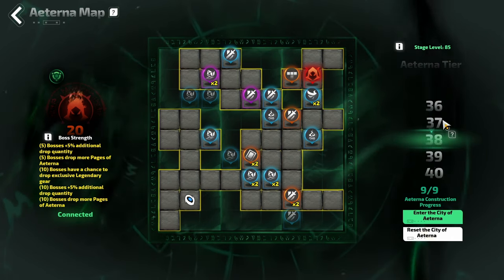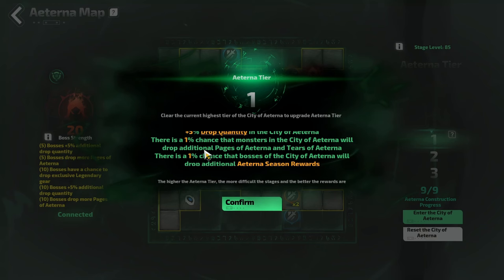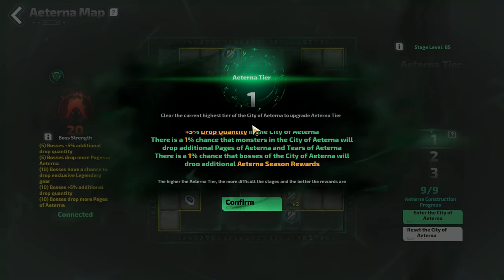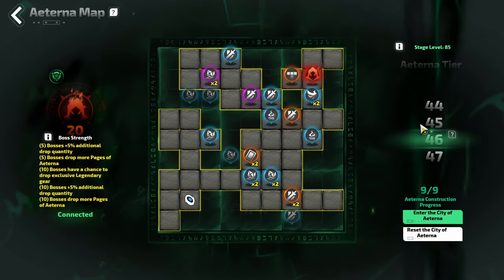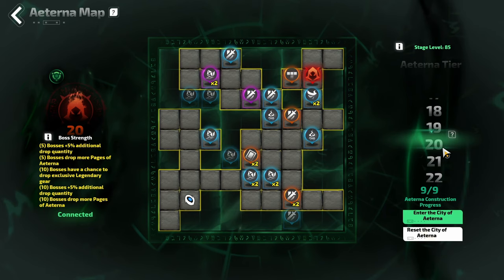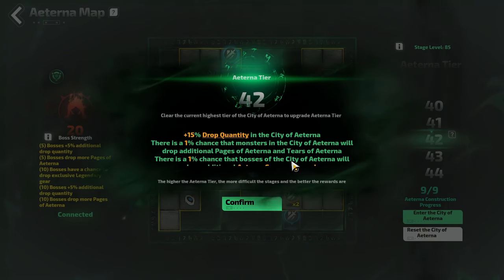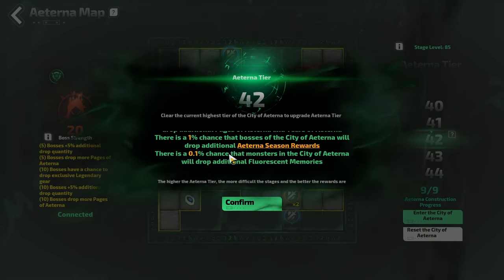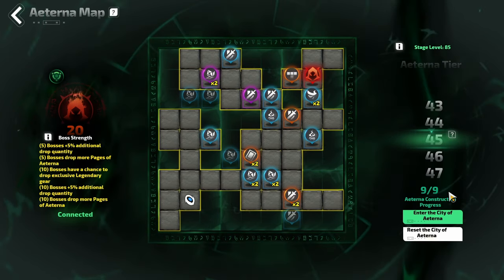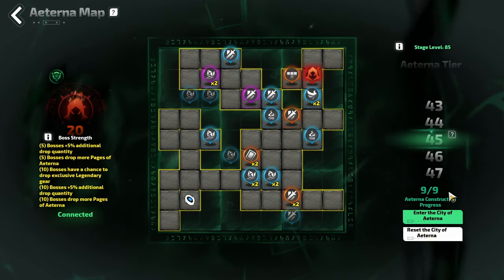The Endless City of Eterna allows you to climb through tiers, starting at level one with 5% drop quantity and additional chances for monsters and bosses to drop additional things within the city. It is much more difficult and you can only enter if the average area level of the zones you have run is 84 or higher — so you need to be running T8s. Every completion increases the tier by one. At tier 21 you get more drop quantity, and at tier 41 you get additional drop quantity plus the ability for monsters to drop fluorescent memories. If it gets too difficult, you can return to a previous tier at any point.